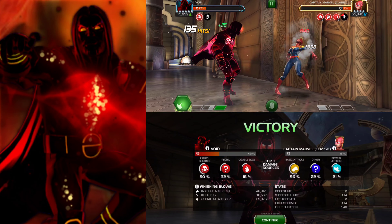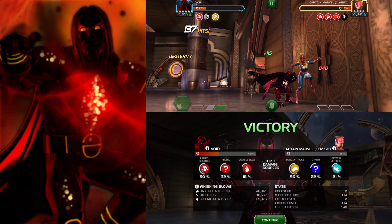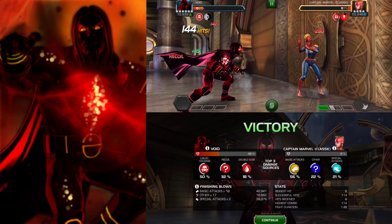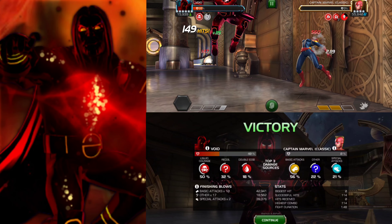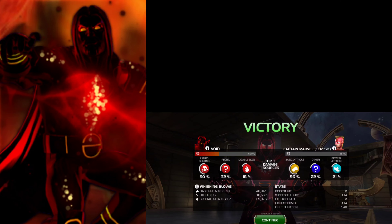I'll also answer what to do if you have an unawakened Void: if you have a gem, awaken him. If you don't, forget he exists and move on. Until you awaken him or get a gem, just forget about him — unless you're using him in arena for arena points. But that's pretty much it for this one.